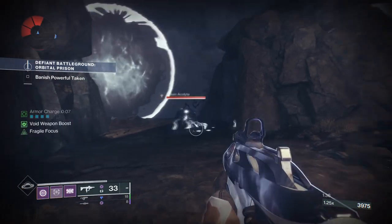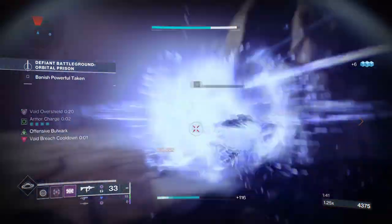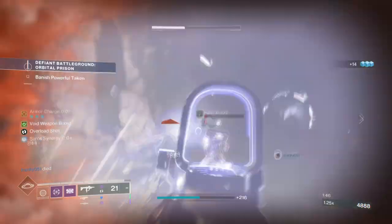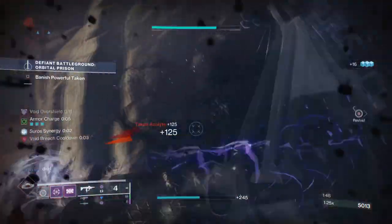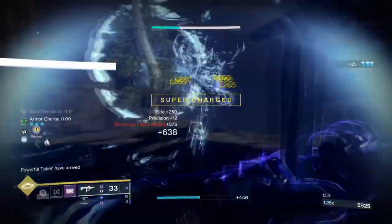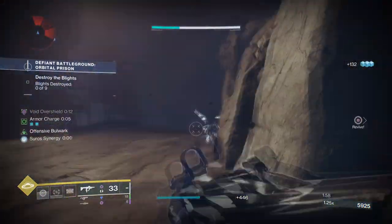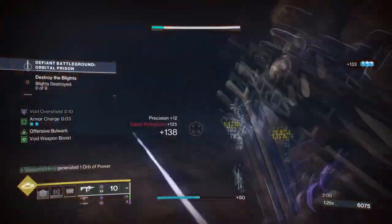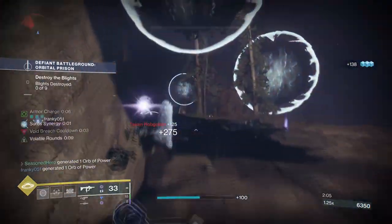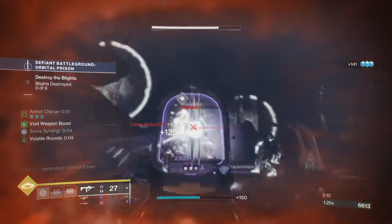This setup is simple — we are using the following to easily build up melee energy and grenade energy back upon using our exotic, and then repeating the process over and over again. With Echo of Persistence combined with Offensive Bulwark and the Repulsive Brace weapon perk, this allows higher uptime with getting grenade energy back faster. More grenade energy means Echo of Provision grants melee energy back in larger amounts, and Controlled Demolition once active grants health and volatile hits on targets. Add grenade and melee-based mods to the mix and you have a very strong build that can be taken into end game.